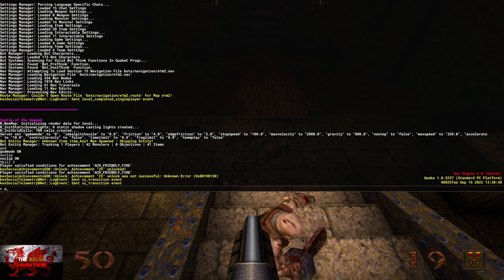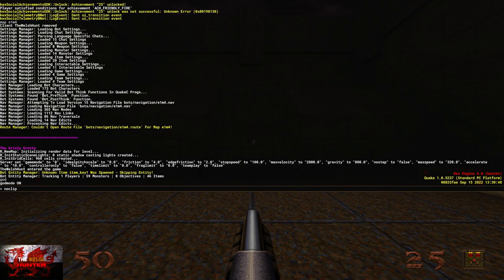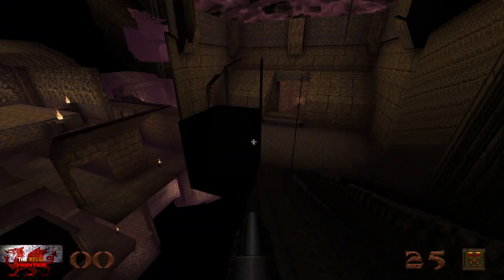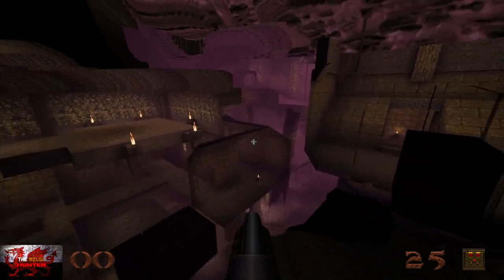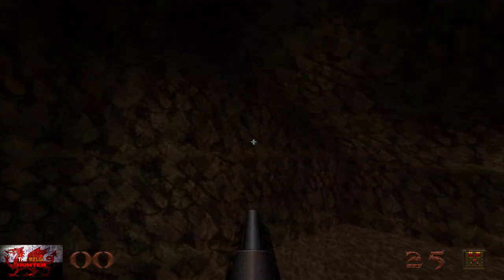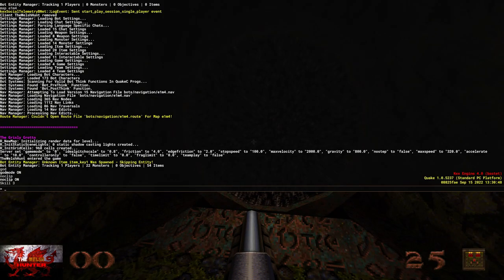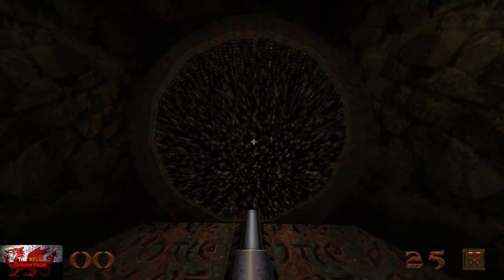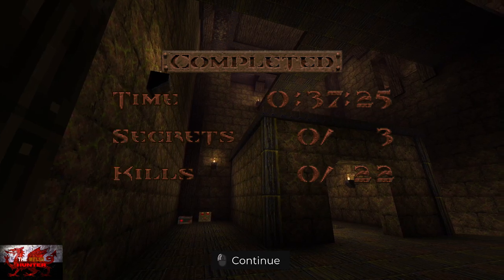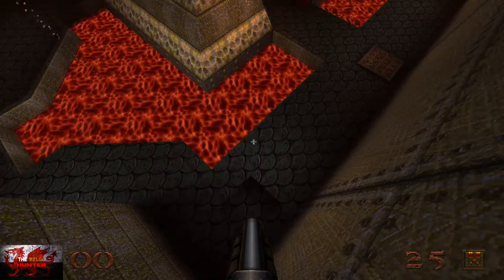Next, go to the console command menu and type map E1M4, then apply god mode, noclip, and all the good stuff. Skill 3 doesn't matter here. From spawn, head left slightly, then go straight down through the wall until you see a dock with a key on it. Go to the left of the wall and there is the end portal — it's literally to the left of where you just saw the key and the dock. Turn noclip off to complete the level. Note: if you are too close to the ground when you turn noclip off, it'll throw you back to the beginning of the level, so make sure you're high enough above the ground.